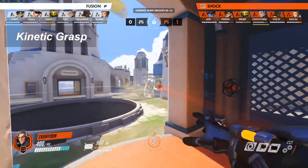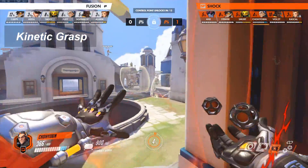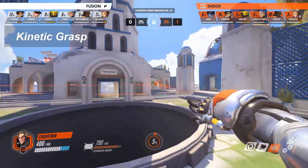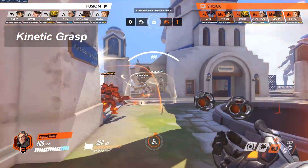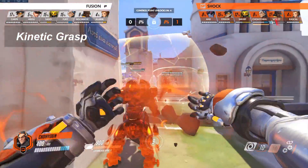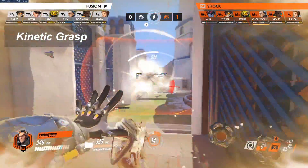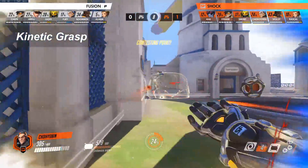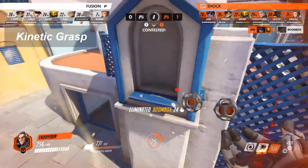Your shift works similarly to a defense matrix, meaning yes, you can eat ultimates. So whenever a nearby enemy has a Death Blossom, Dragon Strike, or Blizzard, try your best to save your shift to deny that enemy ultimate and save your entire team. And if you didn't already know, whatever damage is absorbed by your Kinetic Grasp, 60% of it will be transferred into temporary shields for Sigma. So don't be scared to move up aggressively once you've already absorbed a ton of damage.